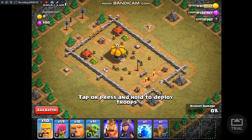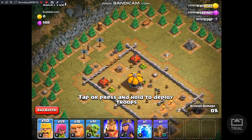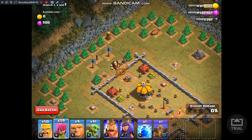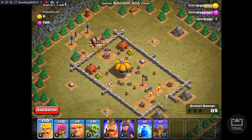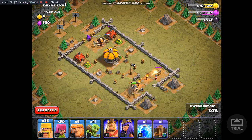This base has two cannons that are pretty low level, but the cannon in the back is pretty high level, so you want to take care of that. I'm going to deploy a giant and then a couple of archers to take care of that. Then let's go ahead and deploy our barbarians here. Now we can take care of these cannons, and that should pretty much do it.